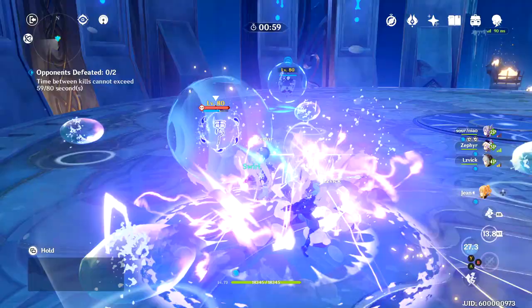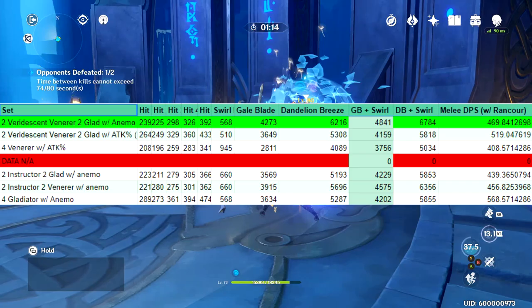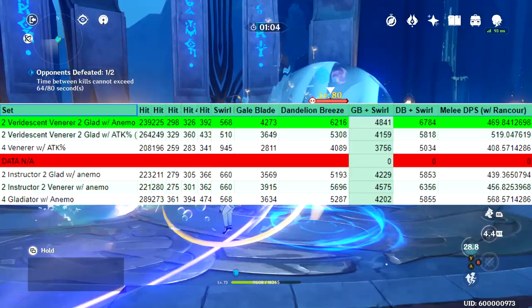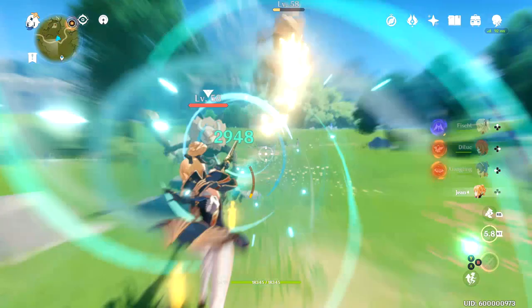Moving on to results — if you're looking for the highest elemental damage alongside decent melee rotation DPS, then two Viridescent Venerer and two Gladiator with animo percent damage is the best set. It didn't have the highest standard rotation DPS or the highest swirl damage, but the overall animo damage output from abilities was the highest of all sets tested. If you still want Jean to be somewhat of a healer, I'd recommend the four-piece Gladiator set with the animo damage bonus, as it gives a lot of melee DPS while still providing the animo bonus for elemental abilities.